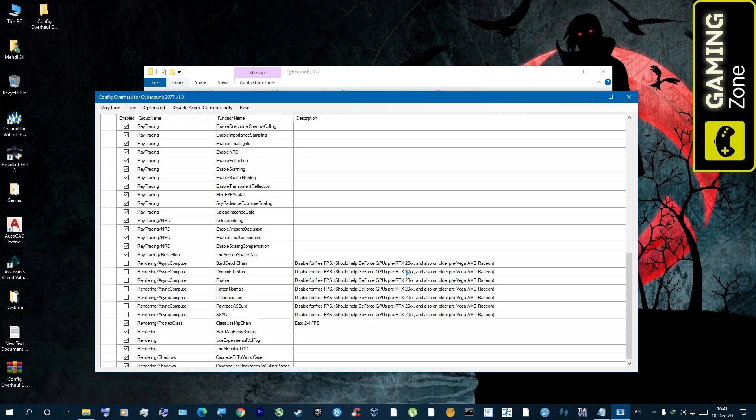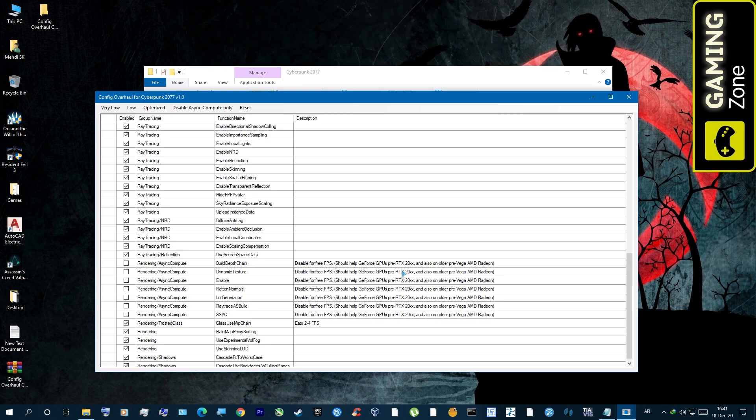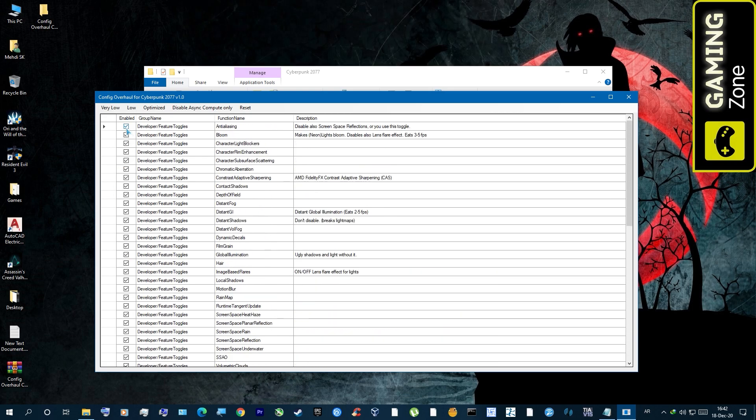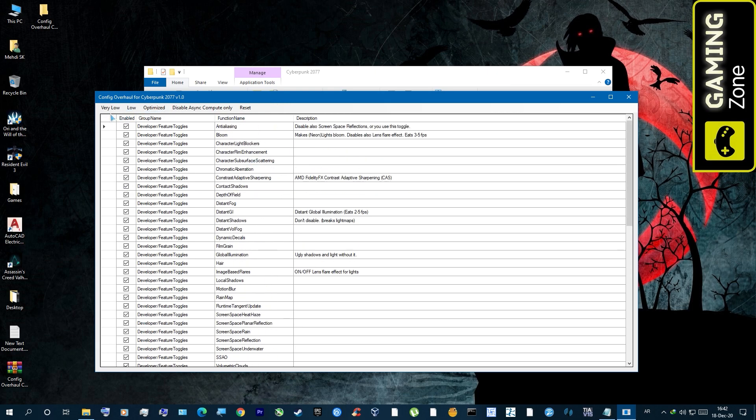If you have a pre-RTX 20 series GPU — like a 10 series, 16 series, 900 series, 700 series, or an RX 580, RX 480, or RX 470 — enable this setting. Don't enable it if you have an RTX 20 series or an AMD Vega GPU. After that you can disable or enable anything you want, but I'll use the preset and select Low, which in my opinion gives the best visual quality and performance on my GTX 750 Ti.